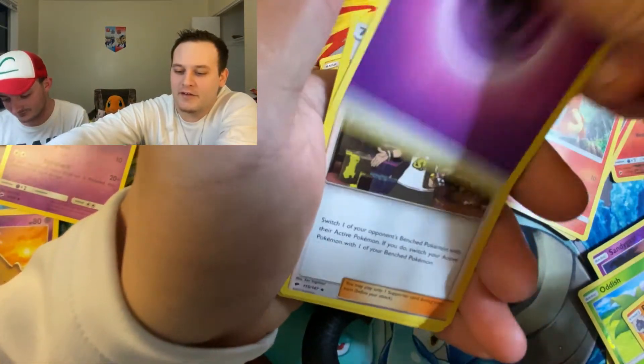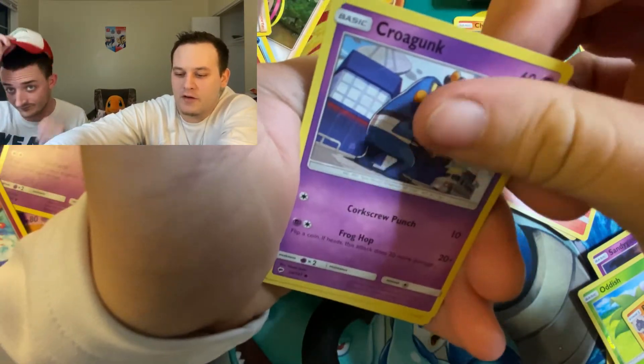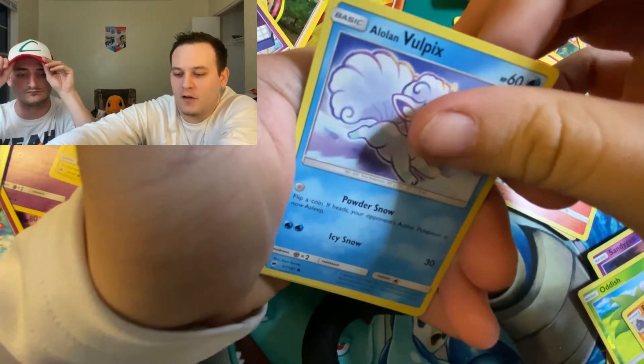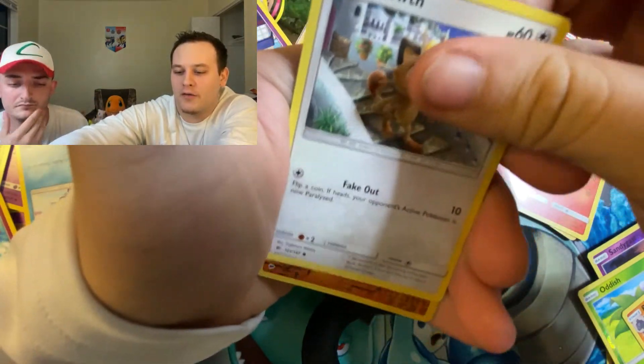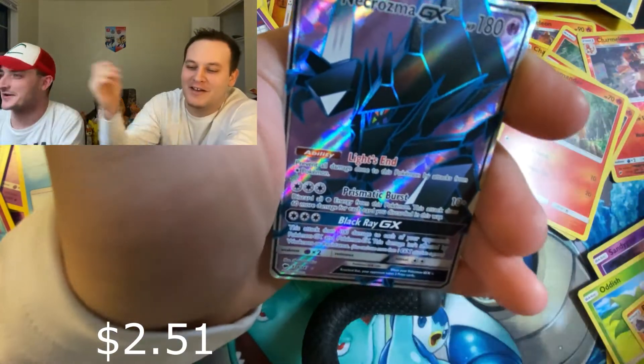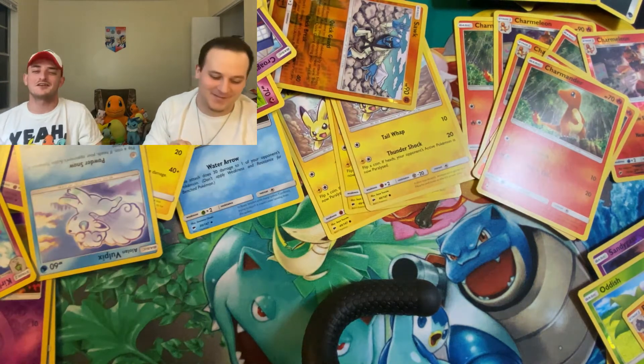Psychic Energy, Guzma, Comfey, Curlei, Croagunk, Togedemaru, Wimpod, Alolan Vulpix, Meowth, Reverse Espeon, and Necrozma Full Art! There's the Full Art that we were talking about. Ugh — Dougie always has to one-up me. I better get a Full Art in this next pack.